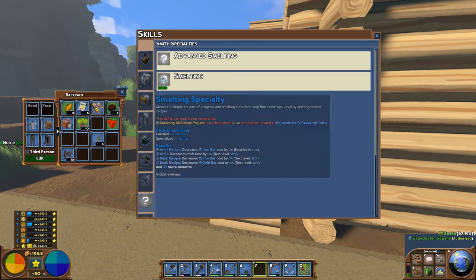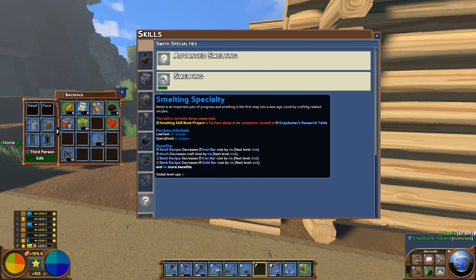Looking in Smith, then Smelting — skill is currently being researched. Anvil recipes: an anvil will take 30 iron ingots. Just to give you an idea — 20 iron ore, at least at the start of the game when you first start using it, converts into one iron ingot. So a full stack is a single iron ingot. An anvil is 30 iron ingots — that's 600 iron ore.